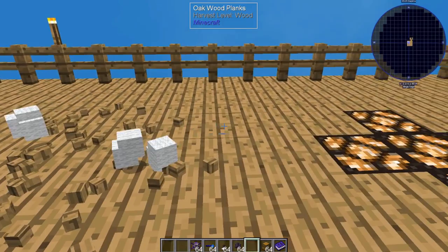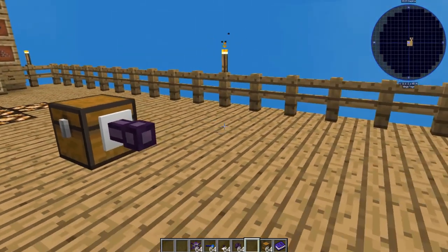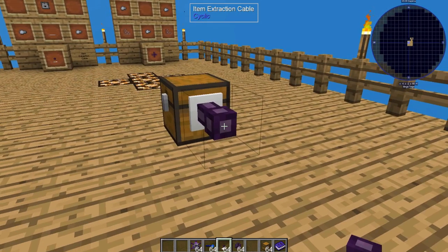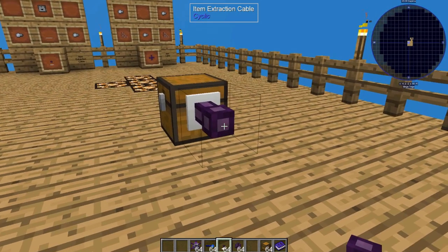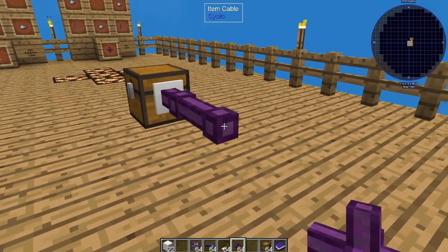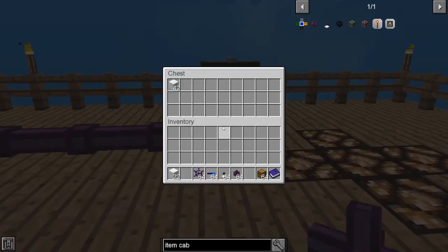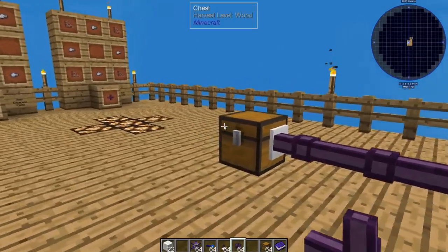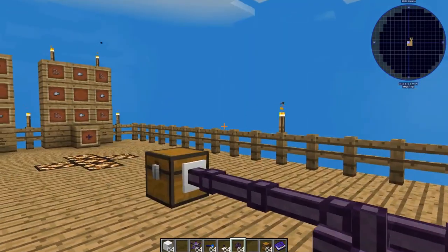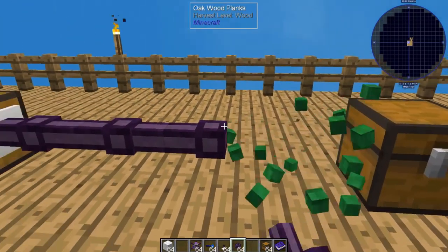But if you want to move items further away, say to a chest that's a little bit further, then you can use item extraction cables. To connect the item extraction cable to a regular item cable, you hold shift and right click, then right click, then right click. That will let you run pretty much as far as you want to, moving items all the way over. That's the wired version of moving items from one location, one storage method to another.